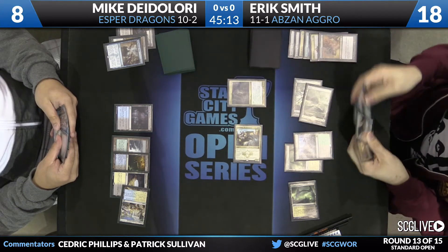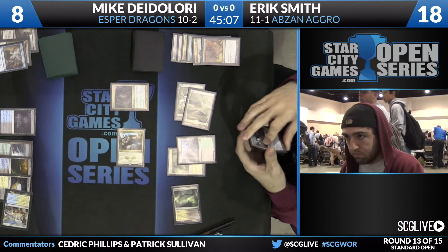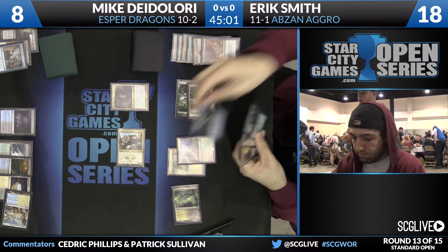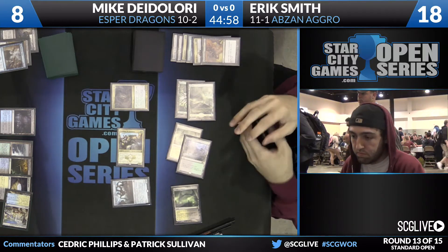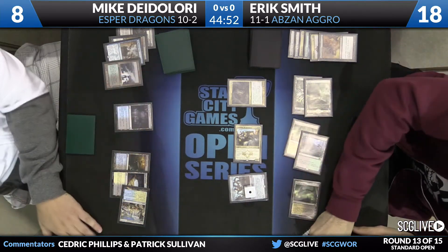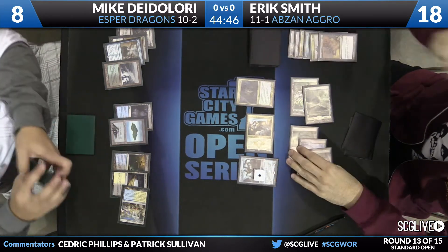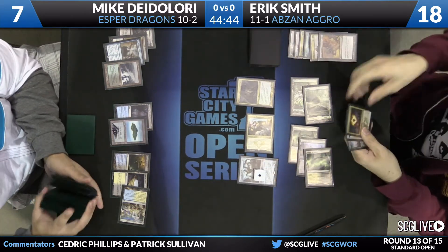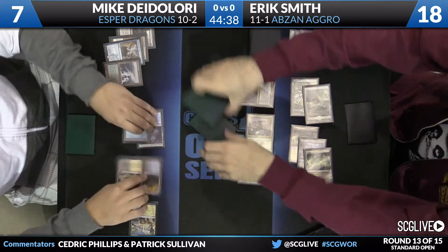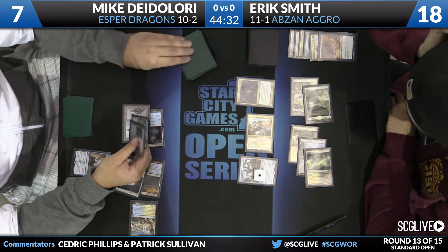Smith hoping that this will resolve. You see his hand here: Den Protector, Hangarback Walker, which he has just cast, Abzan Charm, and maybe the big payoff there in Wingmate Roc. This is a great setup for Smith because he is exposed to a sweeper right now deploying the second threat in Fleecemane Lion. By playing Hangarback Walker, if DeLaurie untaps and hits Smith with a sweeper, Eric has a creature left over — the 1/1 Thopter. He can then untap, attack, and raid a Wingmate Roc.